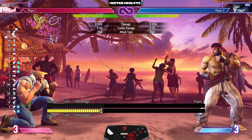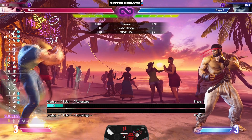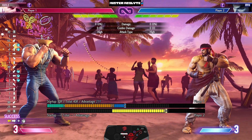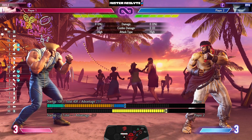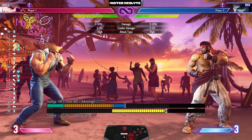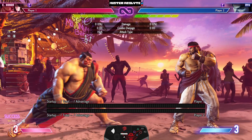Down back works as well, so when I'm doing down back I can either answer a jump-in with my flash kick, or stop someone's approach with my sonic boom. That is kind of the beauty of a charge character — they are somewhat more simplistic in the neutral sense, while usually having pretty strong tools that are kind of hard to stop.